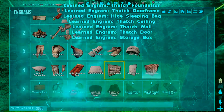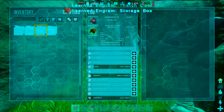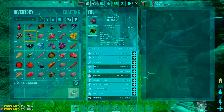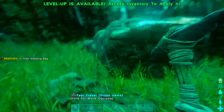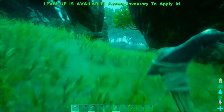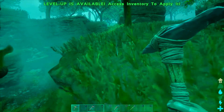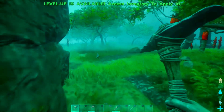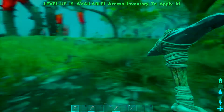I probably don't have enough hide for this, but it'd be nice if I could lay down a sleeping bag in here so that if I die I can respawn here. Structures, beds — I do have enough. There we go, sleeping bag placed back here. Wait, there's water right out here. There's a baryonyx.